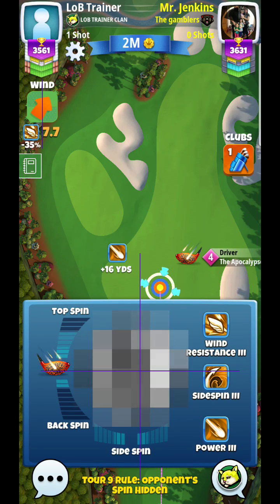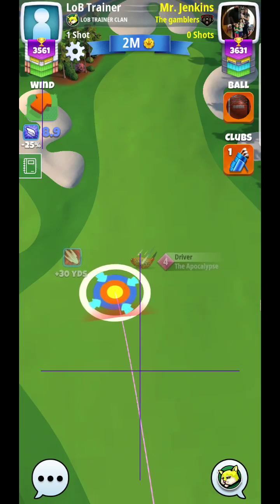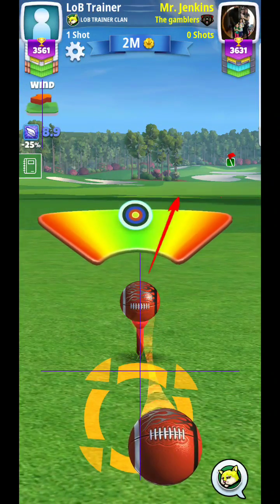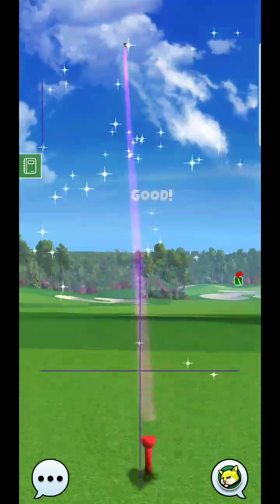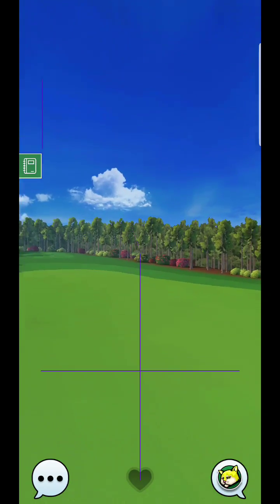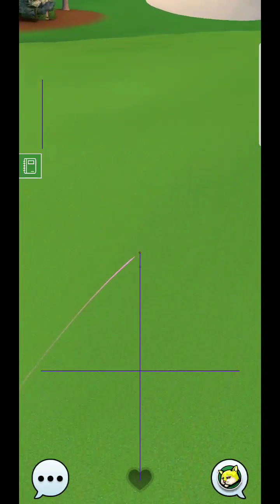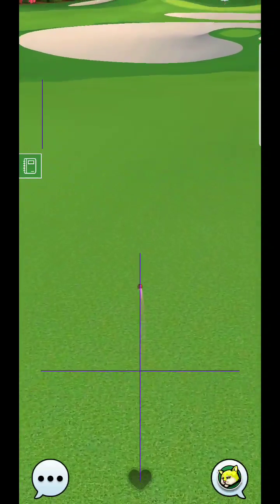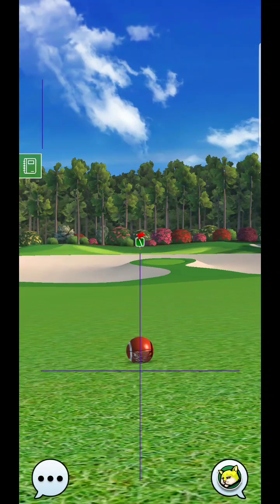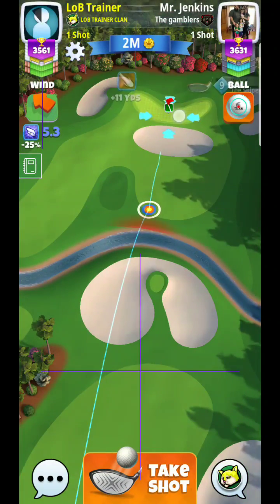My opponent is definitely going to go for it, so I just can't give them that window. With this ball they're going to out-drive me by a good 30-ish yards, probably somewhere around 450. If I don't put myself in position to eagle this hole, I'm going to be in a lot of trouble. That's why I'm doing what I'm doing — to make sure I can at least get up here and give myself a chance.